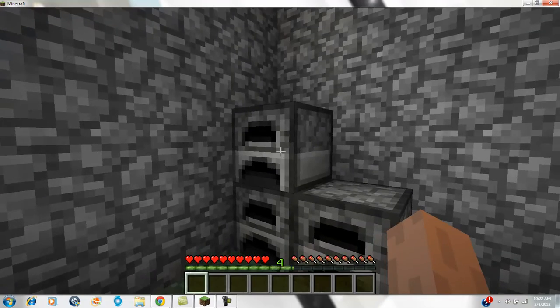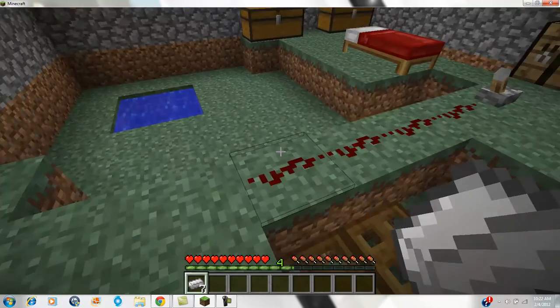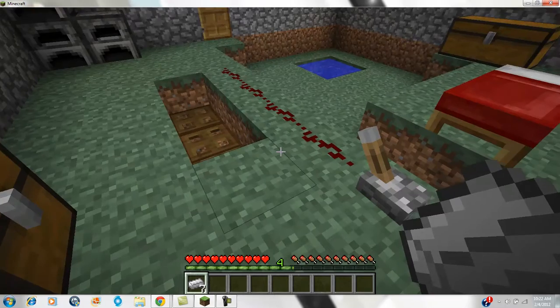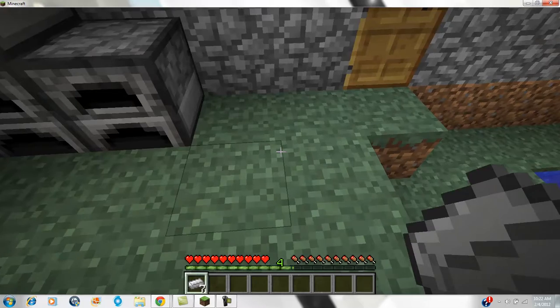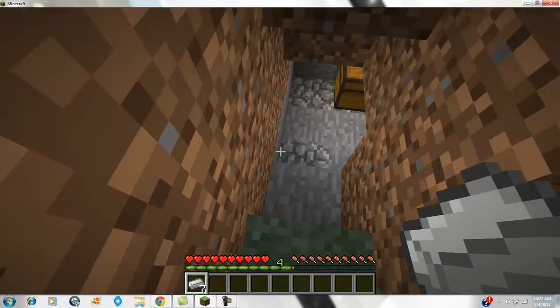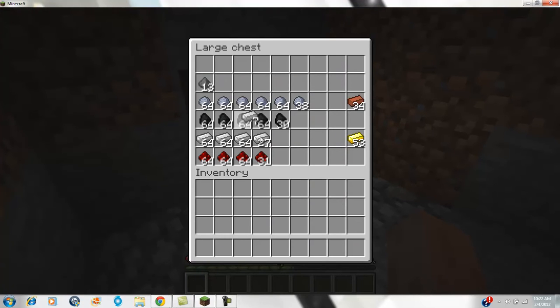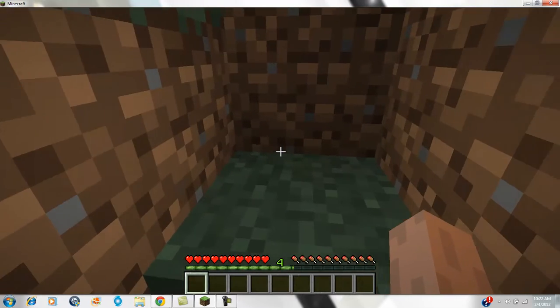I've got three things here, none of them I don't think have anything in them. Oh! Eureka! I've got iron! I like iron. You might be asking, where do I put this iron? Well, I hit that lever, and voila! The secret place opens. I used to have two chickens down here, but I killed them. So I've got redstone, iron, coal, clay, gunpowder, bricks, and gold down there.